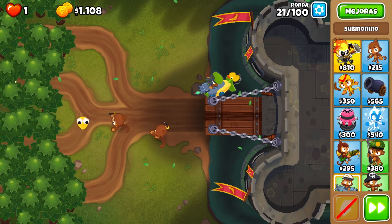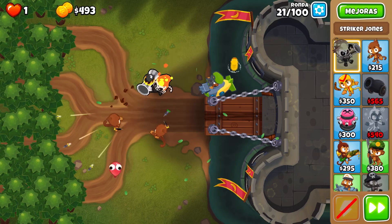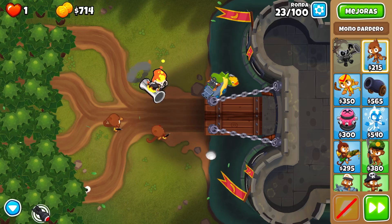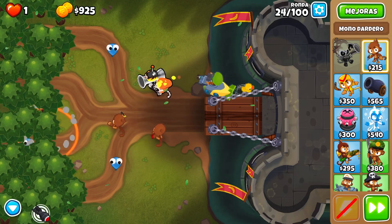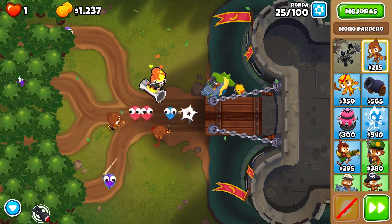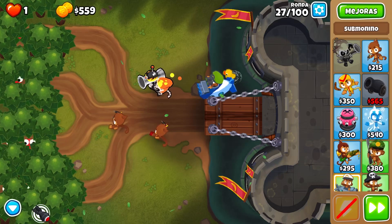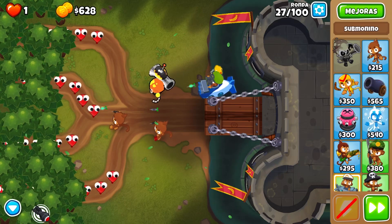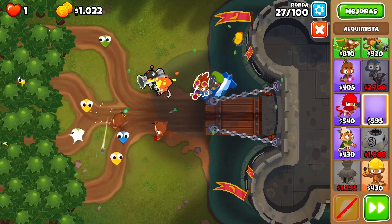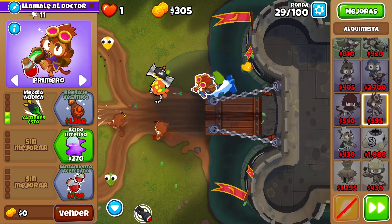We're going to be relying on another tower to help out before we can go straight into cluster bombs. For maps this strategy works on: a few aren't super reliable, but you can do all beginner, all intermediate, and pretty much all advanced fairly easily for black border, and also a few expert maps. It used to work on a lot more, but they keep nerfing it.